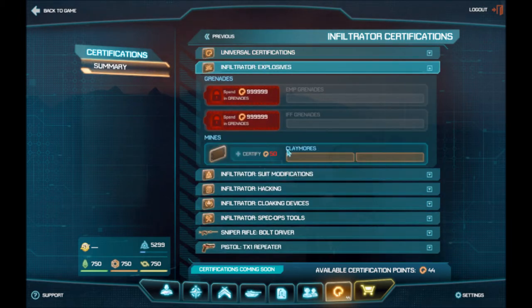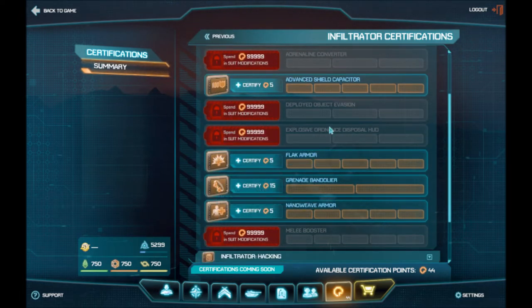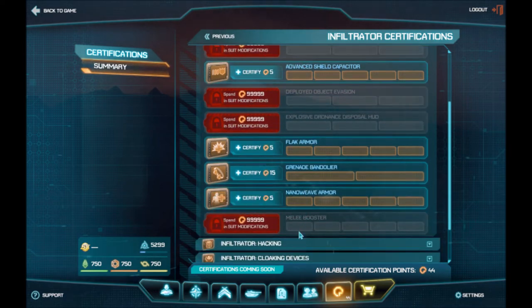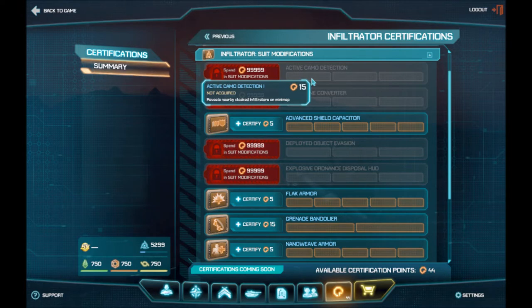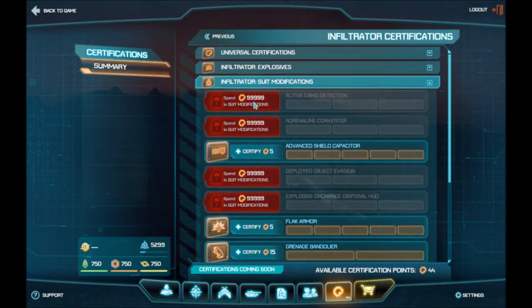Almost every class can unlock different kinds of explosives, depending on what class they are. The Infiltrator can lay down claymores, which makes sense to defend yourself from behind. Suit modifications — these three are on all the classes, but then there are more class-based ones like melee bonuses: faster melee attacks, more damaging ones, and active camo detection so you'll see other Infiltrators trying to sneak up on you.